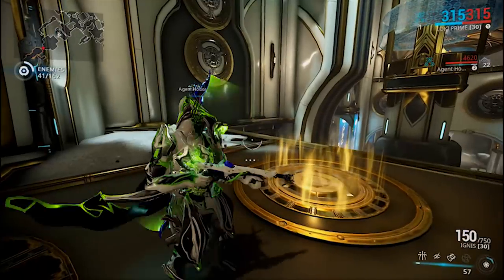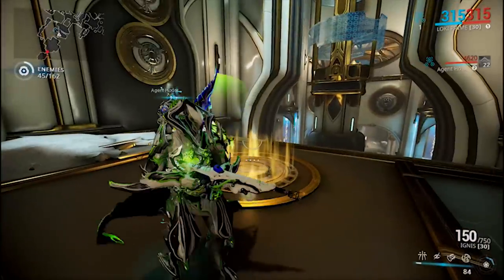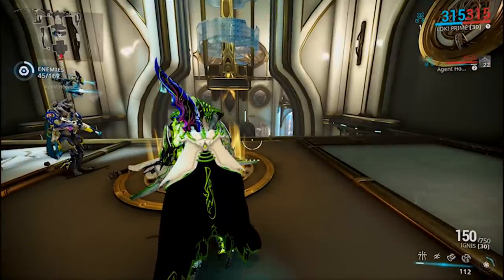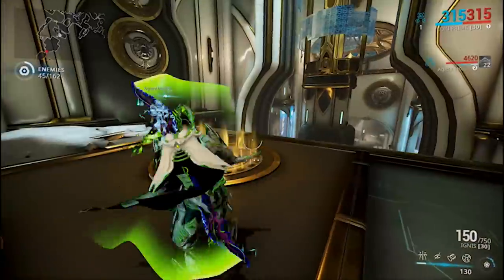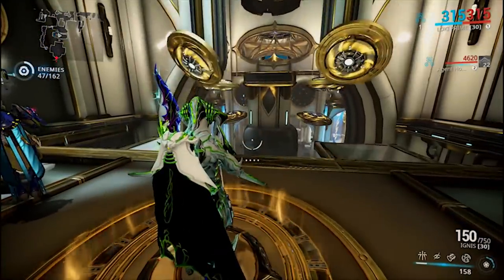The next puzzle we're going to take a look at is for Co-Action Drift. When you guys see a room that looks like this, this is basically for the Co-Action Drift mod. You're definitely going to want a second person with this — somebody to help you out. I've heard that it is doable with a single person, but it's going to take a lot of specters and it's really not worth the hassle to do it by yourselves.